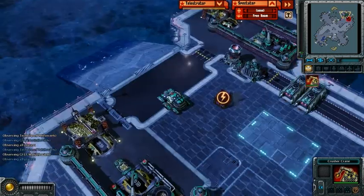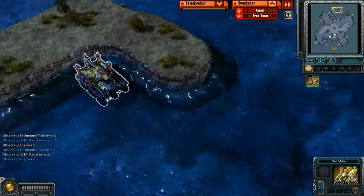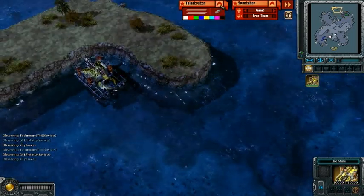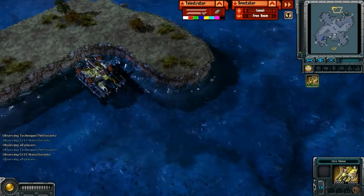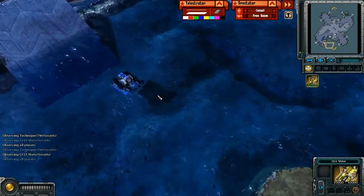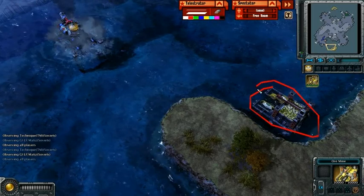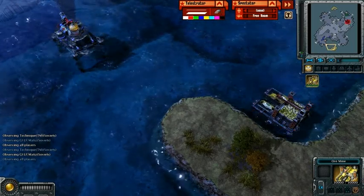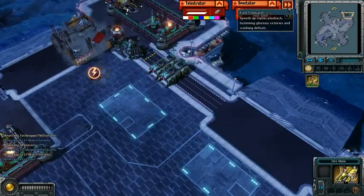What we're seeing here is Technique scouting with some bears, and he's going to expand over here on his first expansion. He's going for what I guess is a three-refinery rebuild. And Matisse is doing the same — he's going to go for this expansion over here. I'm going to speed things up because basically it's just a lot of scouting and a lot of econ building, so let's skip this part.